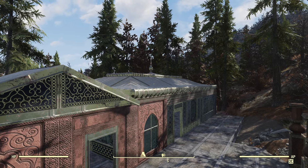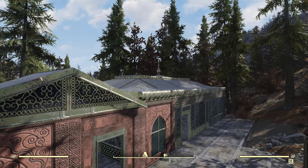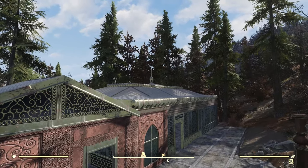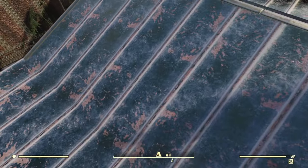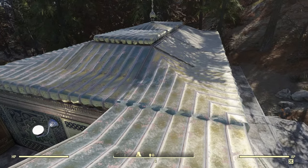From over here you can see the entire roof design — it's got flat pieces and a flat piece with a little line to it. All of it has good textures and looks like it's made out of metal.